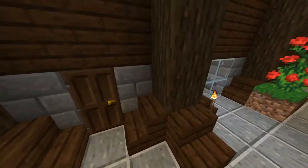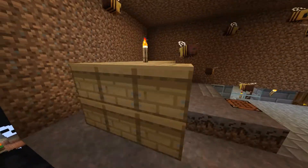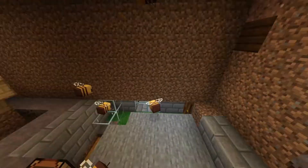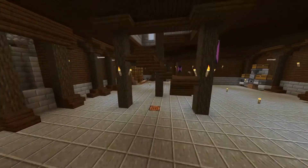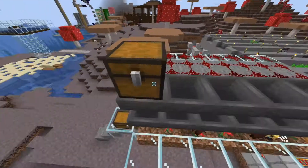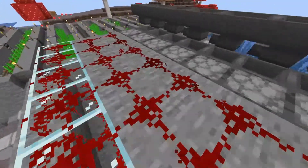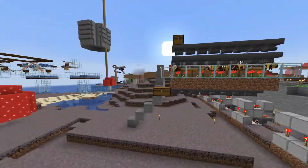Then we have the rail duper — nothing different here. We also are holding a lot of bees. We made a little bee farm right over here — Lippi built this bee farm, it works quite well. I think he emptied it, but we have a lot of honey blocks now. And we needed those for the tree farm.